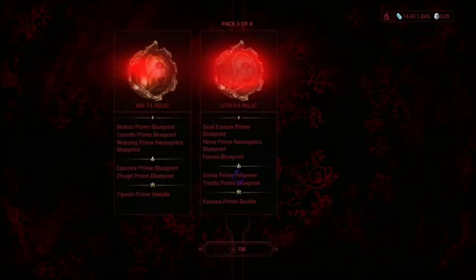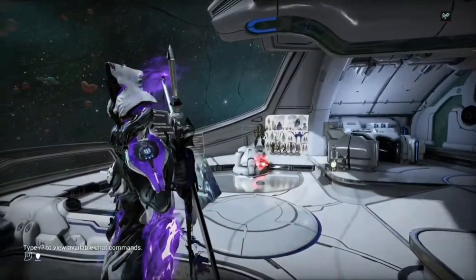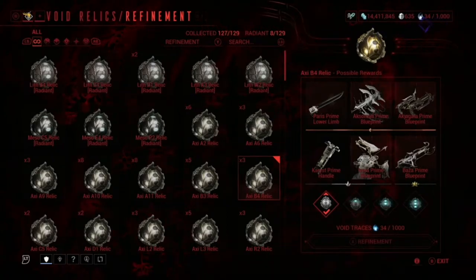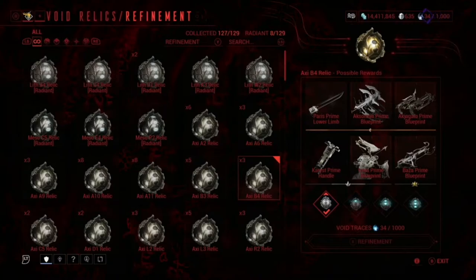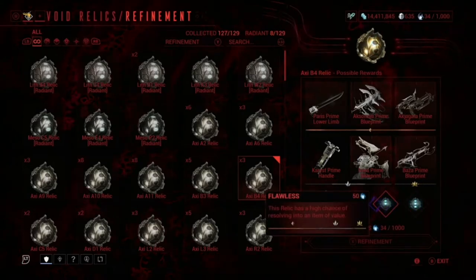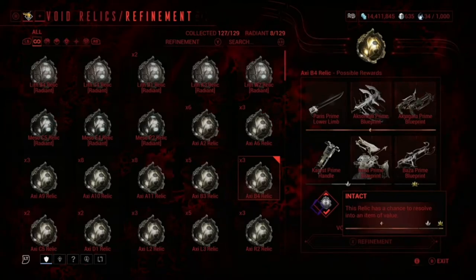When you purchase syndicate relic packs you get different types of relics - it's completely random. You can get lucky and receive the ones you actually need for a new prime. Another way to get prime parts quickly is by radiating your relics. What I do when a new prime comes out is max out all my void traces so I have as many runs as I need. I also recommend always radiating your relics - for example, the Baruuk Prime blueprint - because when it's radiant the drop chances are significantly increased compared to a normal relic.